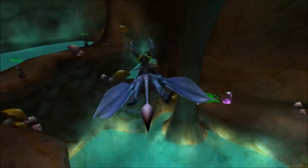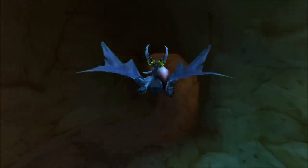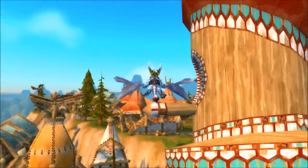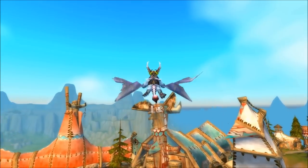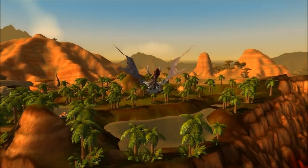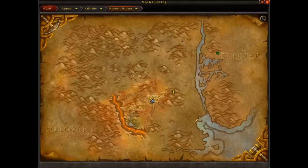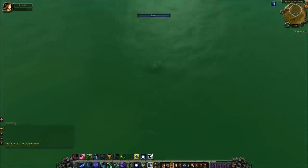The seventh quest item is unique in that it provides you with an NPC companion, and this one is Horde only. Port to Mulgore from New Dalaran. This is one of the things I love about exploiting — how often do you actually port to Mulgore? This is the first time I've ever done it. From Mulgore, fly east to the crossroads in the Northern Barrens, and there complete Tonga Rune Totem's quest, the Forgotten Pools.